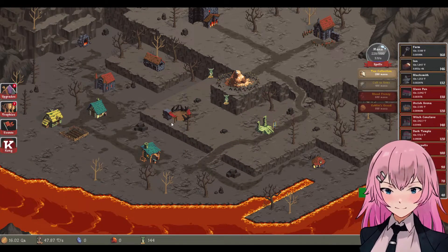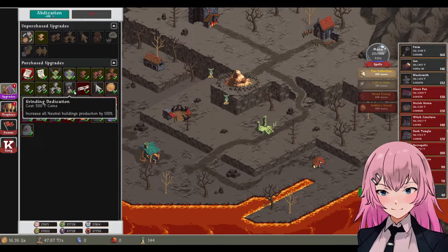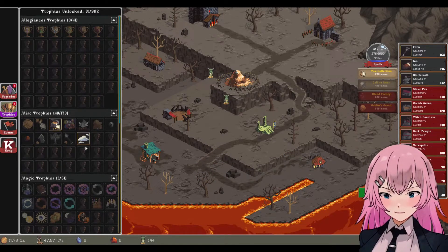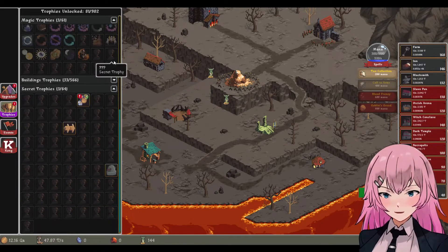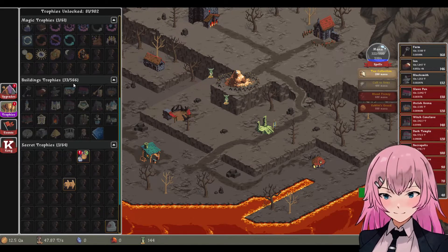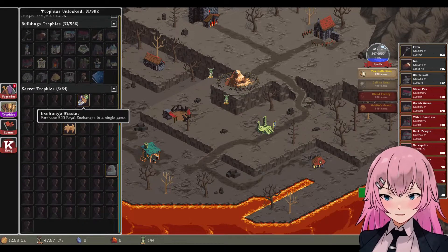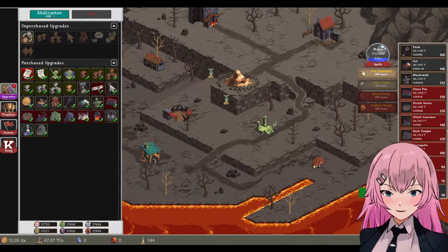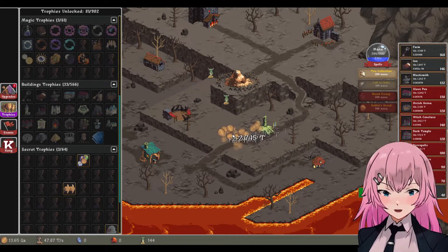But yeah, okay, there you go — let's have this so we can... I just hope that there will be new buildings that we can build here. Maybe we need more so we can unlock more. Because there are a lot here in this drop — so many. Wait, one building and trophies — 33 out of 566.